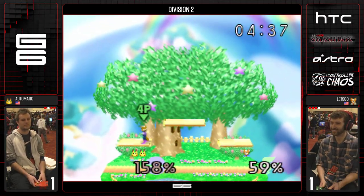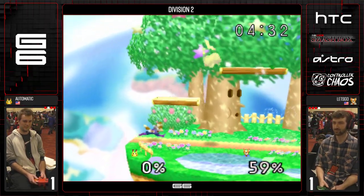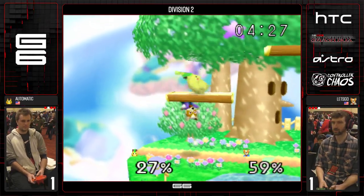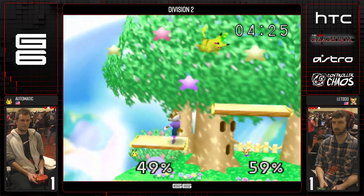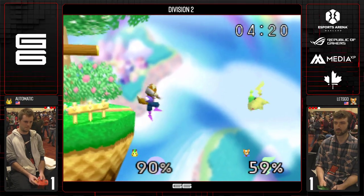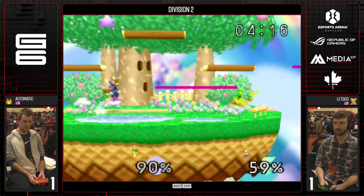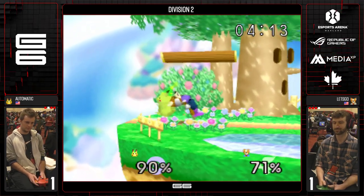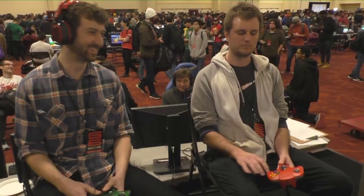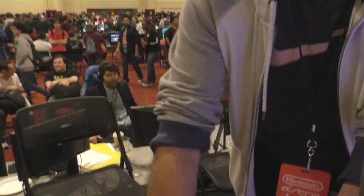The transcendental down tilt kill. We've got one stock apiece. Being at this percent might actually benefit Let's Go — he'll be further from the stage and his recovery gets arguably better. This could be it. Double jump, nair. Let's see how he covers the recovery. Great laser, great up-B from Automatic — what an angle, straight to the ledge. Dash attack to the throw. Can he clean this up? He gets it, and Automatic takes it narrowly after coming back from a three-to-one deficit. He was being threatened with a zero.